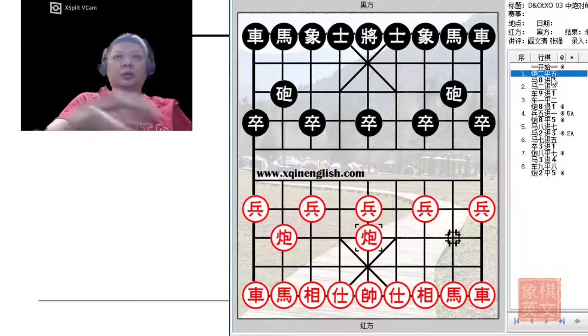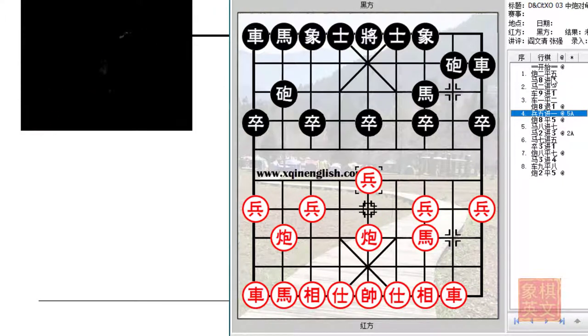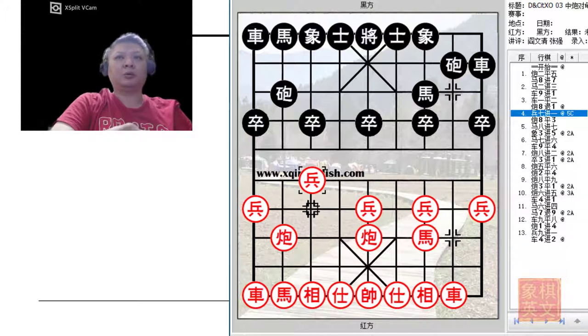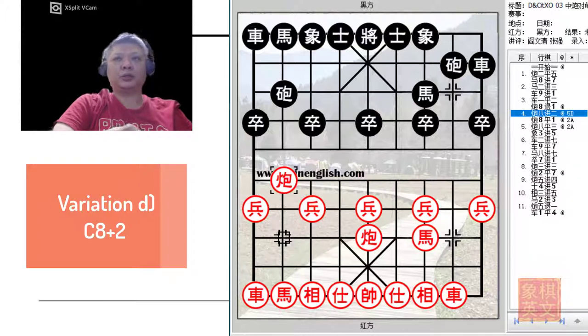In the previous board on Turtleback Cannons, there were 6 major variations whereby Red could attack. In the previous board, P5+1, P3+1, and P7+1 were analyzed. In this board, we will analyze C8+2 and H8+9. The 6th variation will be left to the 3rd installment of the video series. So without further ado, let's go to variation D.